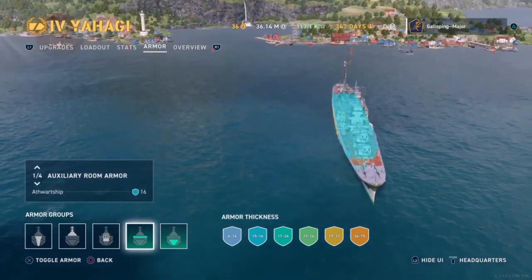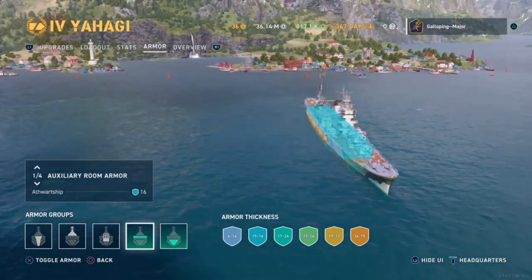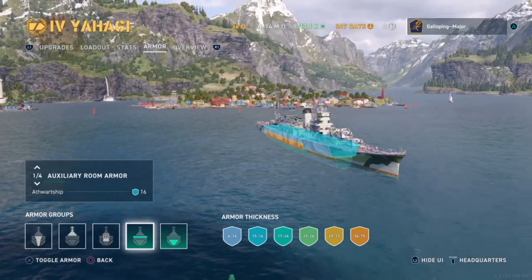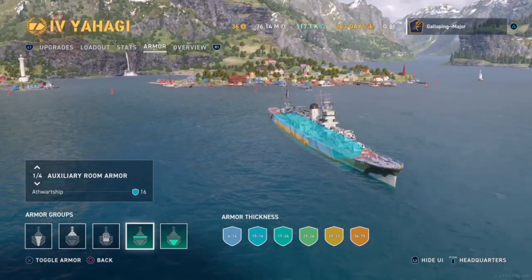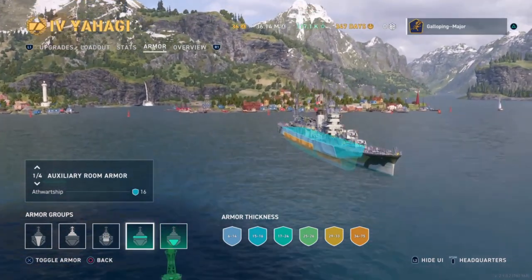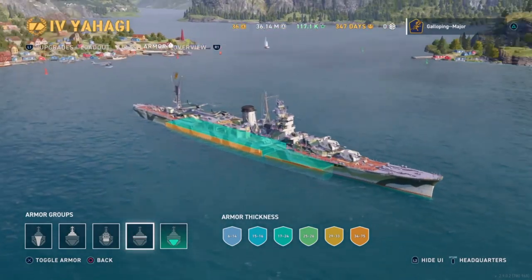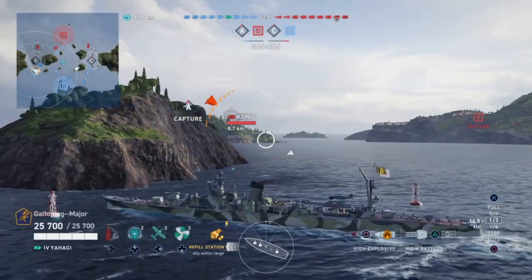You also don't want to be caught with an AP shell running along the length of your ship. You want to be dodging as much as possible and trying to ensure that if you are hit, it hits that armored belt where it will bounce. From longer range, plunging fire is going to really hurt this Yahagi.